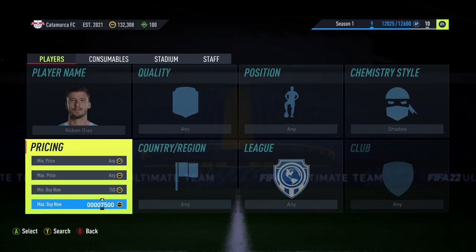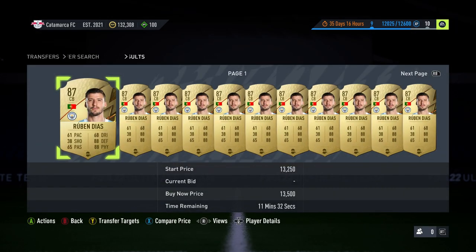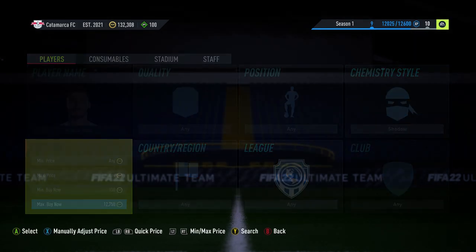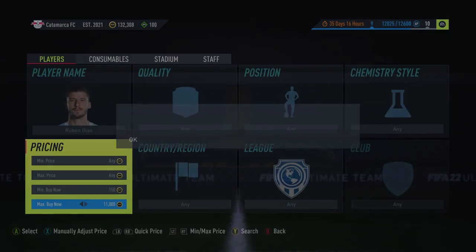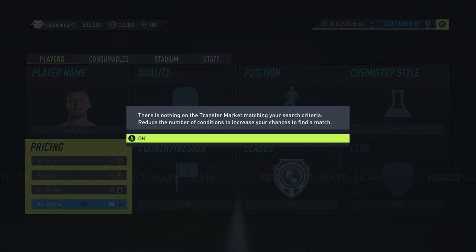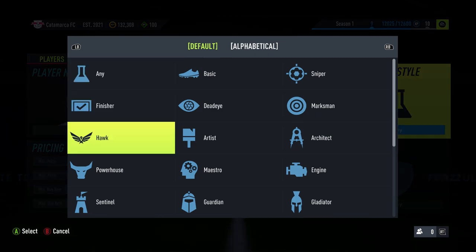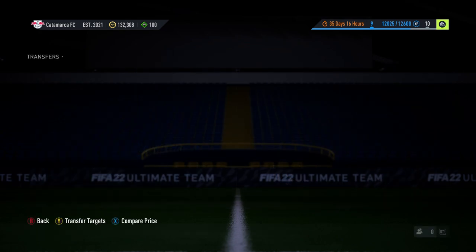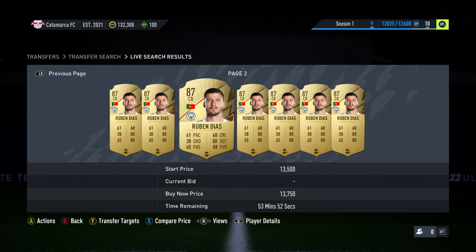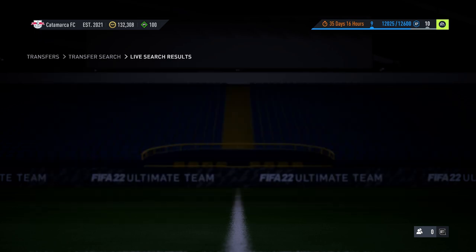I don't know what Ruben Diaz is like now. I think he might be around 11k in shadow — actually he's 13k now. I don't know if he's risen up naturally or if that's just his normal price. He's a bit of a difficult one now because he's gone up a lot, which is frustrating. At 13k there's not any profit really — it's pointless. I'm going to show you in a minute another method which shows how to do this with players that are much cheaper.